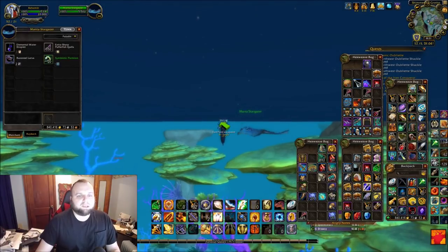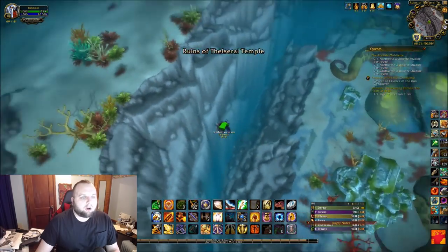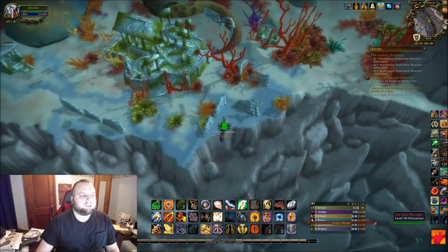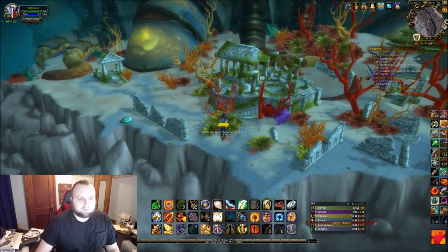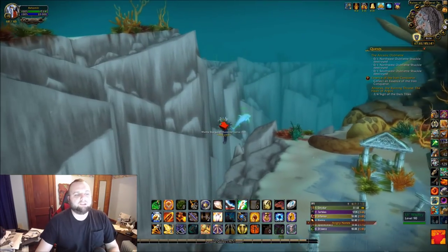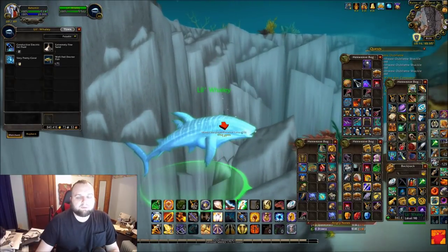We'll purchase our Razor Eel Larva, then onward to the Shimmering Expanse at 69, 47 to Little Whaley for 250 Well-Fed Doctor Fish. I had trouble finding this one — all the coordinates say 69, 47 but he's actually a little bit southeast. If you come from the top it's really easy to spot him though. I went there on my seahorse and you can see him load in — you'll be able to purchase your 250 Well-Fed Doctor Fish.